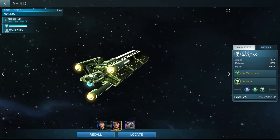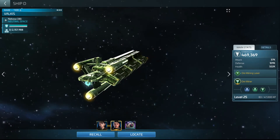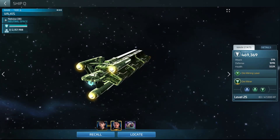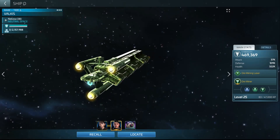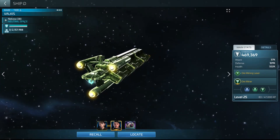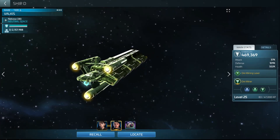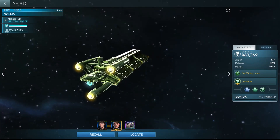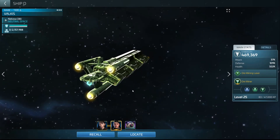This is going to be Part 2 to the survey ships I spoke about the other day. It's going to be about the crew layouts for specific ships and how you should crew survey ships going forward, even into the higher tier ships. I'll also talk about different layouts because not every player will have the same characters I have.